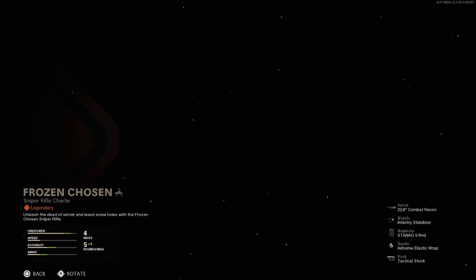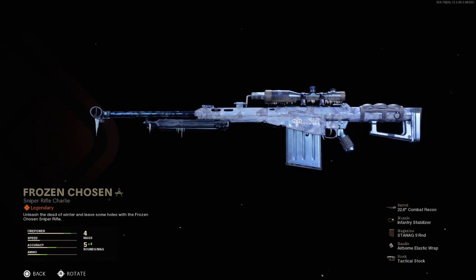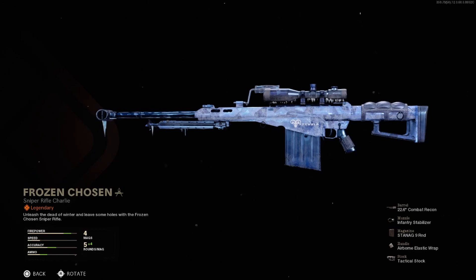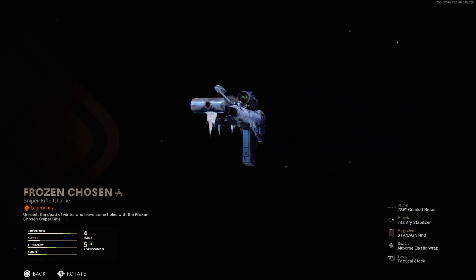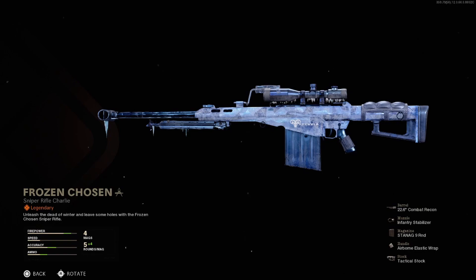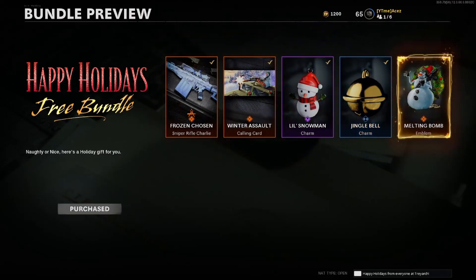And we have Frozen Chosen, which is gonna be for the Barret, also known as the M82. Damn, this thing looks sick. I haven't had a reaction to a blueprint like that in a while. This thing is dope. We have the Combat Recon Barrel. I don't have the Sniper leveled up, so I don't know what that barrel's gonna do. Infantry Stabilizer, Nine Round Magazine, Airborne Elastic Wrap — really cool of them to give us the best ADS attachment. And then you got the Tactical Stock. The icicles on this thing are sick. For being a free blueprint, this is 100% hands down my new favorite for the M82. I'm going with this one all day long.